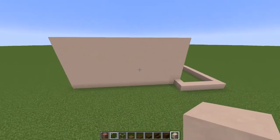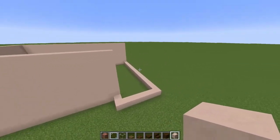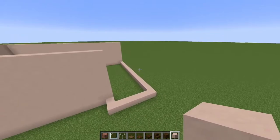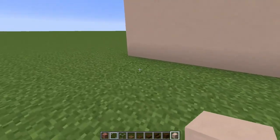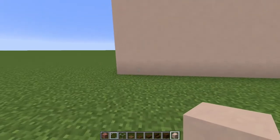Once you're done you should have a basic shape looking like this. We're going to leave this bit here because that's going to be a little bit different — it's going to be a garage. So what we're going to want to do is come around to the front and we're going to start to build ourselves the window.